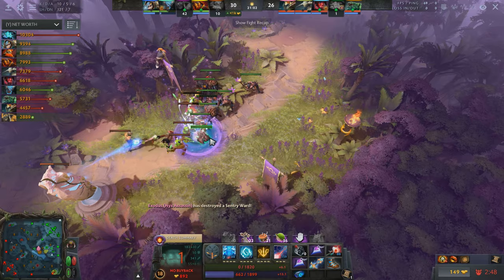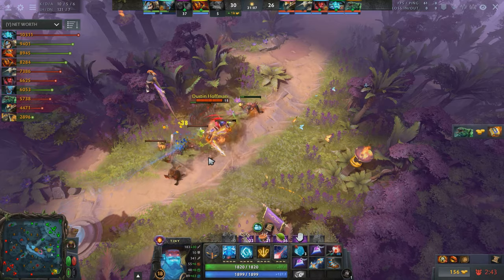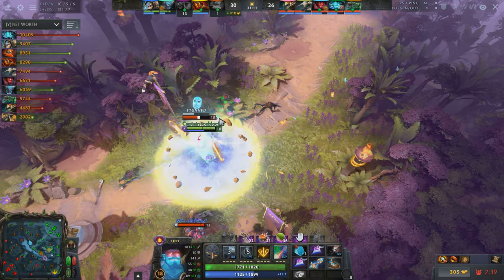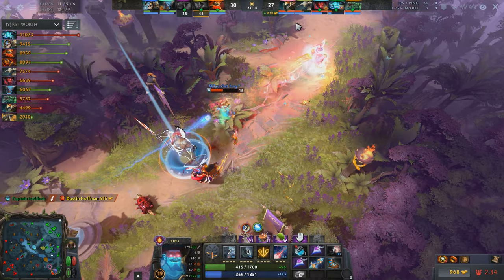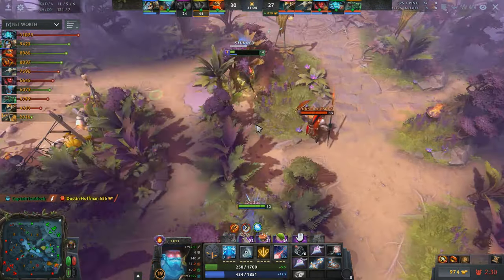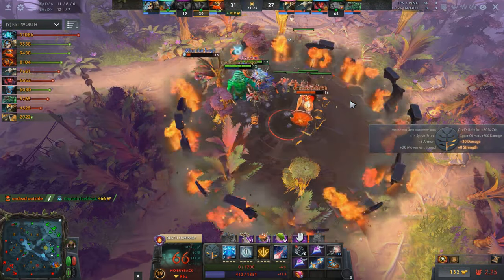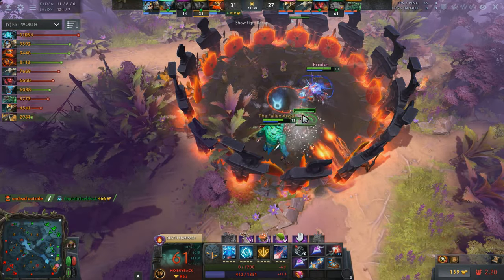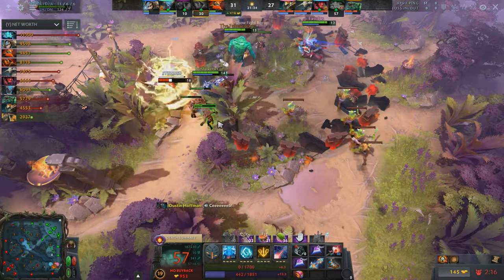And even if the early and mid-game phases went with maximum utilization of the Orchid, we must also consider how every minute spent in the match introduces further counters to the item. The best way to visualize this is to picture an enemy Lina completing BKB — that's it, your Orchid is no longer enough to achieve a solo kill on Lina, and the pick-off capabilities are severely reduced. This also holds true as heroes get big enough to naturally tank the Orchid's duration, collect other items that dispel or diminish its effects, or simply group up after a certain amount of time.